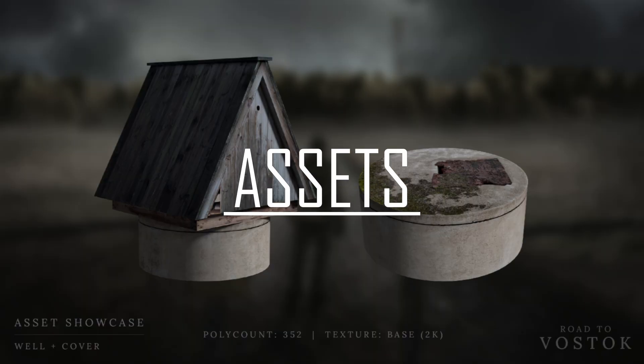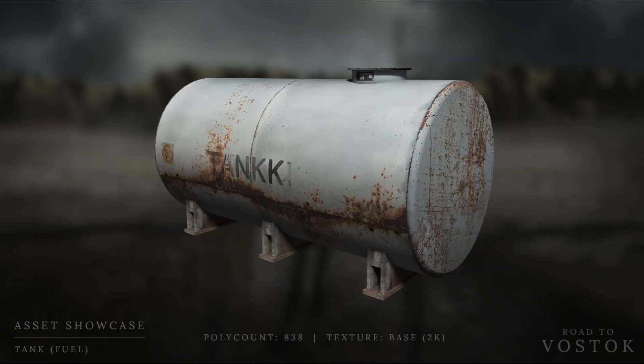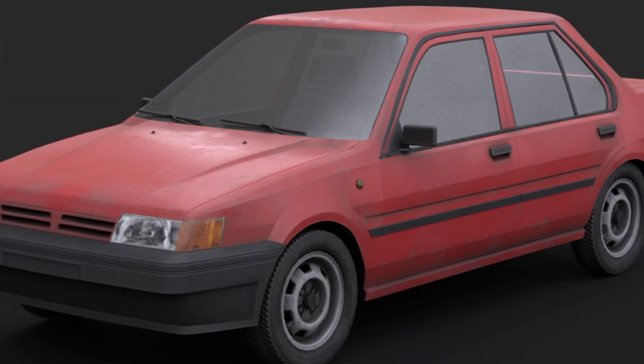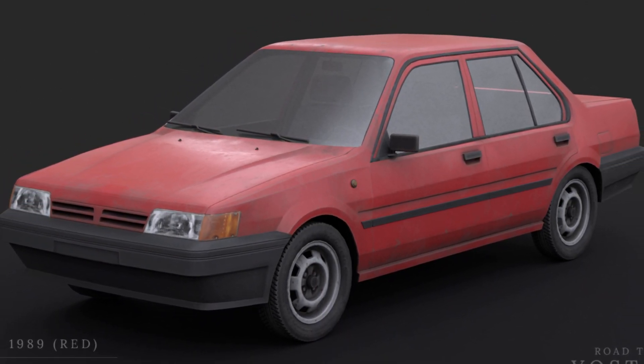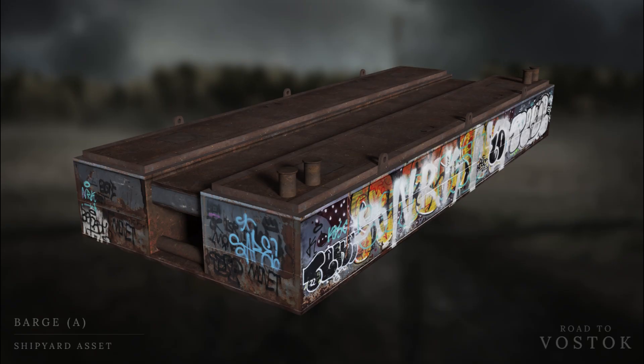In-game assets are important to give the game more life and identity. Here are the assets that have been added since the last update video. The Sun 1989 is the first lootable vehicle added to Road to Vostok. These vehicles will be present in the upcoming public demo update in March. There will be three barges on the shipyard map in public demo number two, and my guess is that there will be things to loot on these barges since they are used to transport goods through canals.